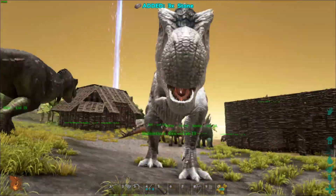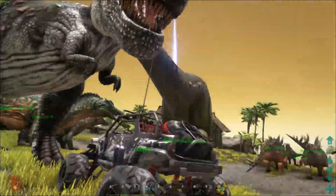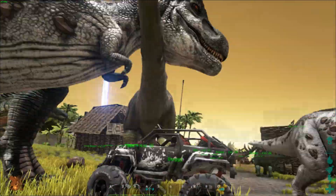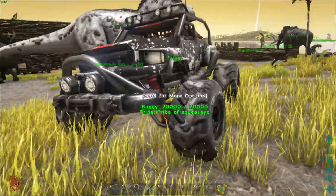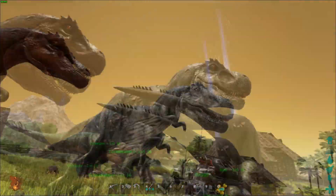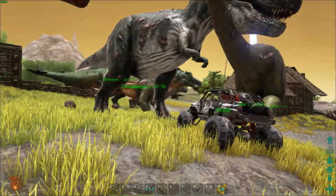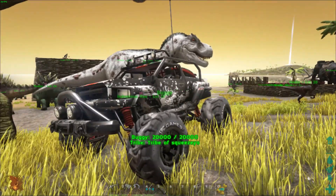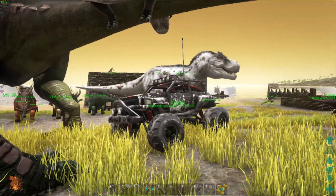Holy shit — almost killed a dinosaur! As you can see, the buggy is pretty much the size of the T-Rex's head. It's pretty cool. I hope you guys enjoyed it — don't forget to subscribe, leave a comment, and tell me what you think about this. I'll see you guys next time — maybe a helicopter!